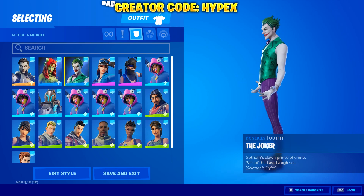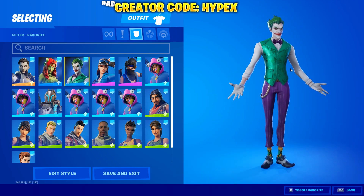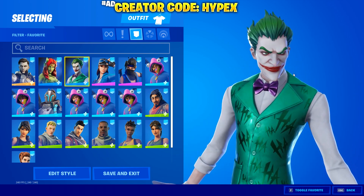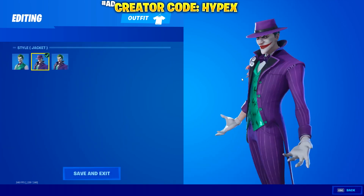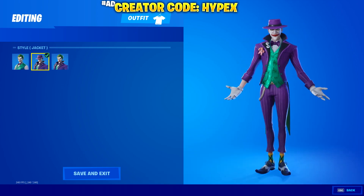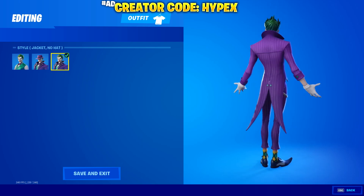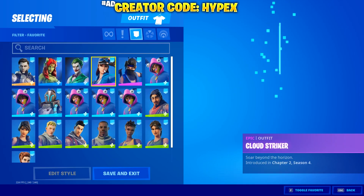Then you've got the Joker — it's the Joker, and this one has styles as well. It is a pretty cool skin. The edit style has a hat option, so you've got the suit and hat, and the other one is without the hat — it even says jacket, no hat. So that's the Joker skin.